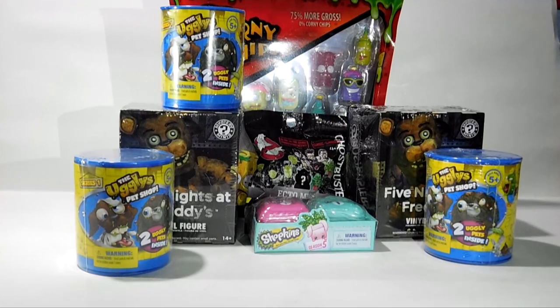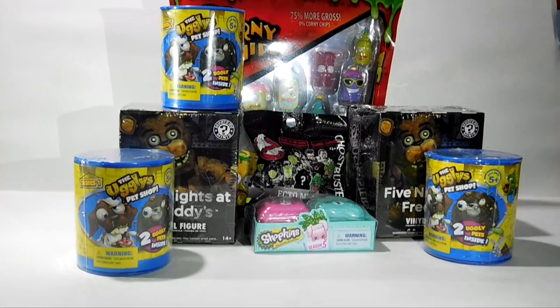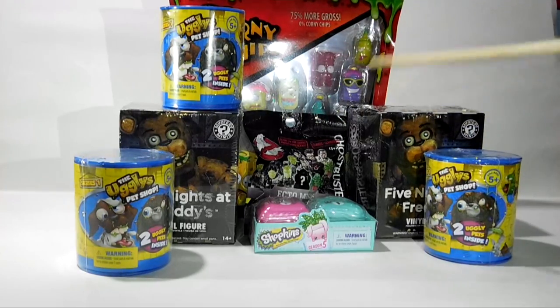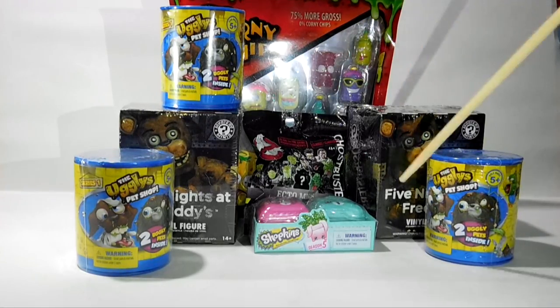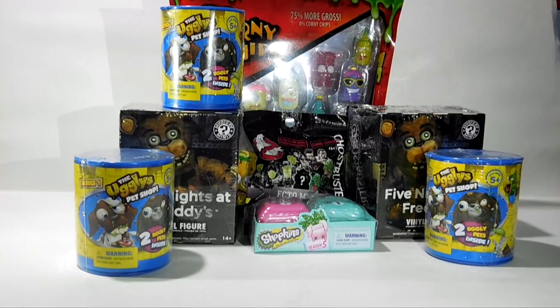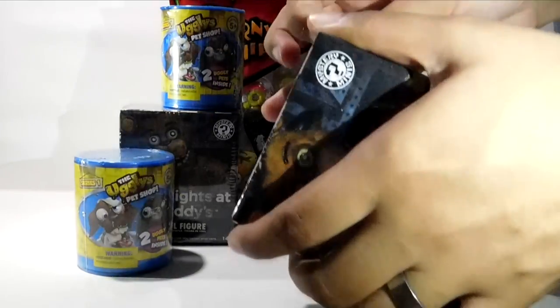What's up everybody, welcome back to Mystery Treasures! My name is Shandy and I am Yura. Today we have three Ugly Pet Shops two-packs, one Chopkins two-pack, two Five Nights at Freddy's mystery minis from Walmart — these are the Walmart exclusives — one Corny Sheep from the Grocery Gang, and one Ghostbusters Ecto minis. Who starts today? Sure, let's start with Five Nights at Freddy's.